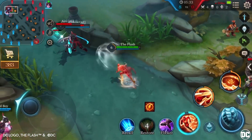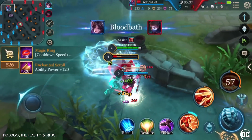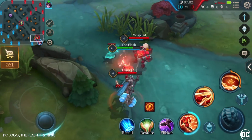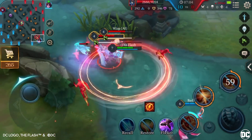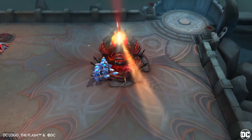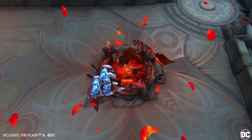Tip 4: In a teamfight, get up close with Super Speed, then use Cyclone to control the enemy. Coordinate this with another hero — for example, Diaocan — to set up strong control and allow your teammates to deal massive damage. Thanks for watching today's Hero Spotlight on The Flash. See you on the battlefield!